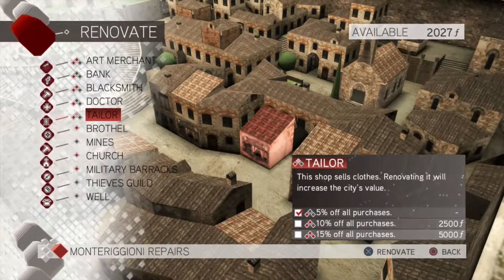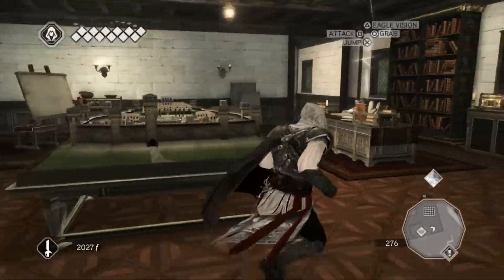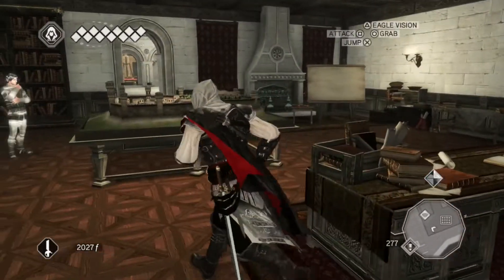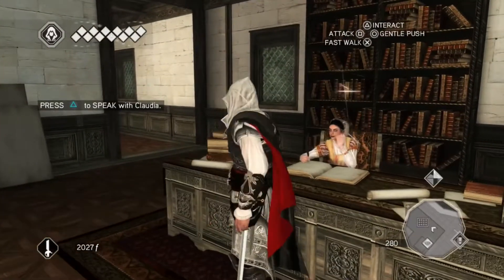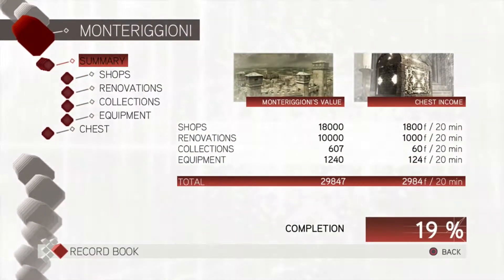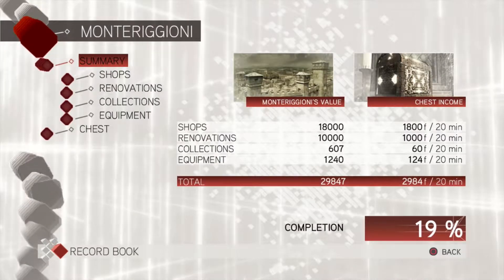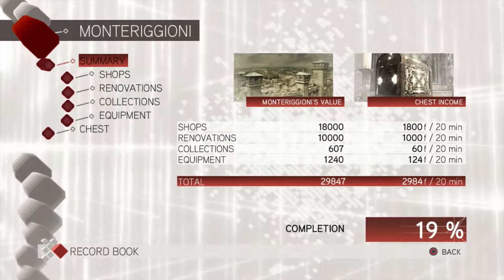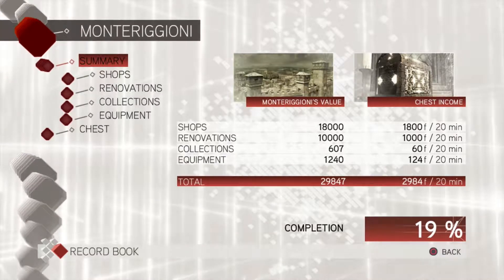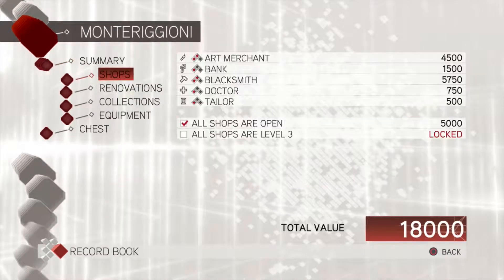Get cheaper stuff from the blacksmith, hopefully get more things from him. And the value went up by a lot. Let's see how much we benefited from that. Twenty-nine thousand. So before this we had like fifteen thousand total value, and now almost thirty. So we almost doubled our value and in turn doubled our income.